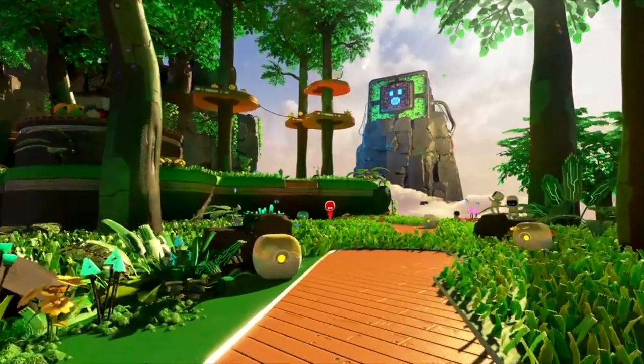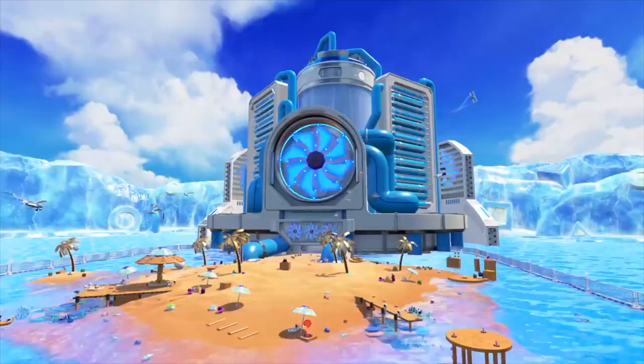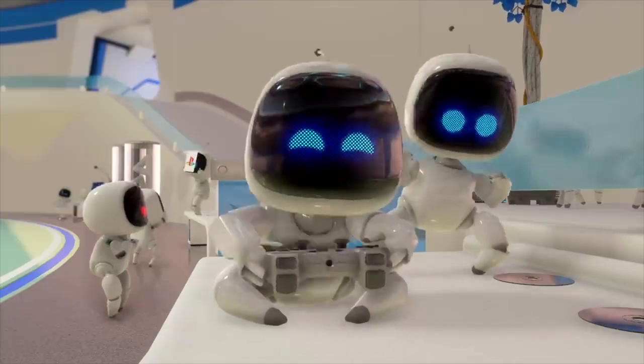Starting with the haptic feedback — usually in controllers you have typical vibration rumble with varying levels of intensity, and that's it. But with the haptic feedback there are different levels of intensity, different styles of rumble and vibration in different parts of the controller, and different feelings for different surfaces — whether you're walking on grass, ice, or rocky terrain, it all feels different and really puts you into the game.